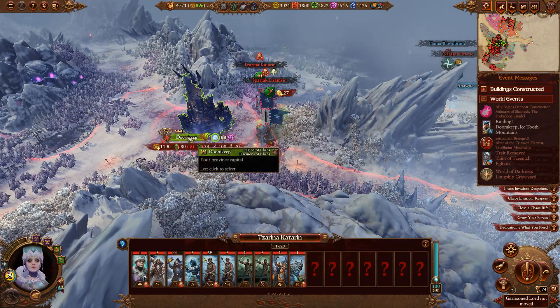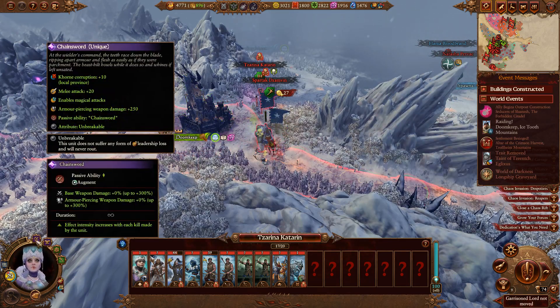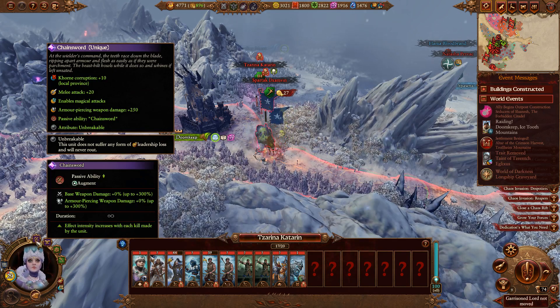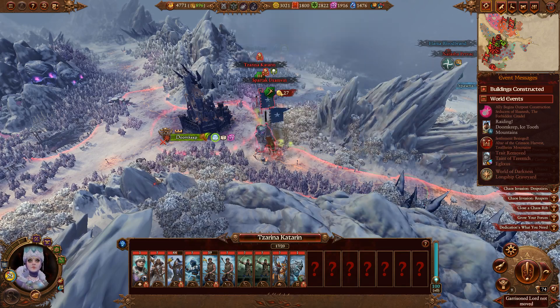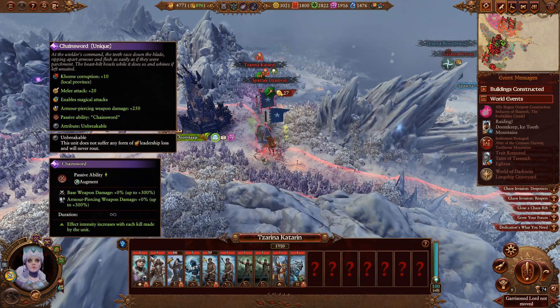Even if these units were all totally full, I'm still not sure her 17 units would be able to get through the Doomkeep's garrison. Her army is being led by a level 29 legendary lord with some real fancy... Is that a Warhammer 40k chainsword? The teeth - at the wielder's command the teeth race down the blade. She has a chainsaw! This must be one of the legendary weapons from the Khorne soul, and at least some of the legendary weapons in the Khorne area are from the future.